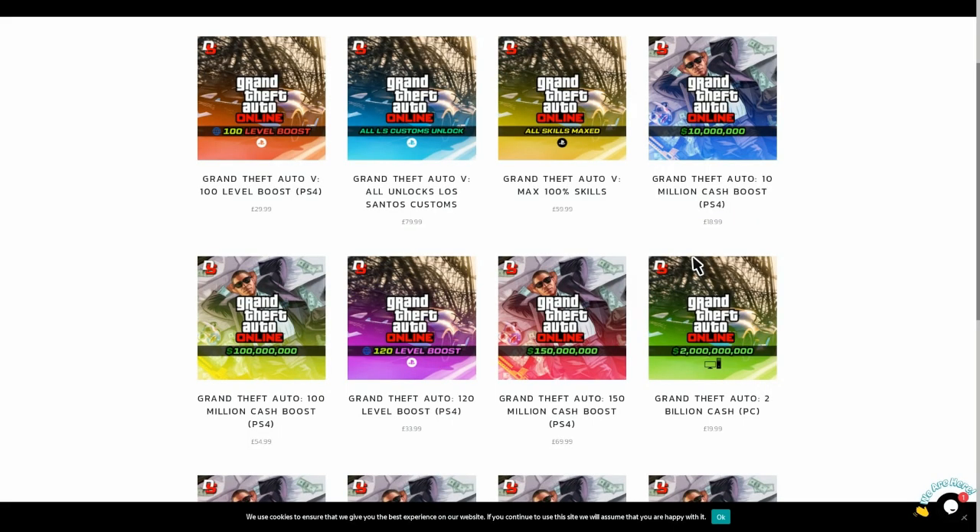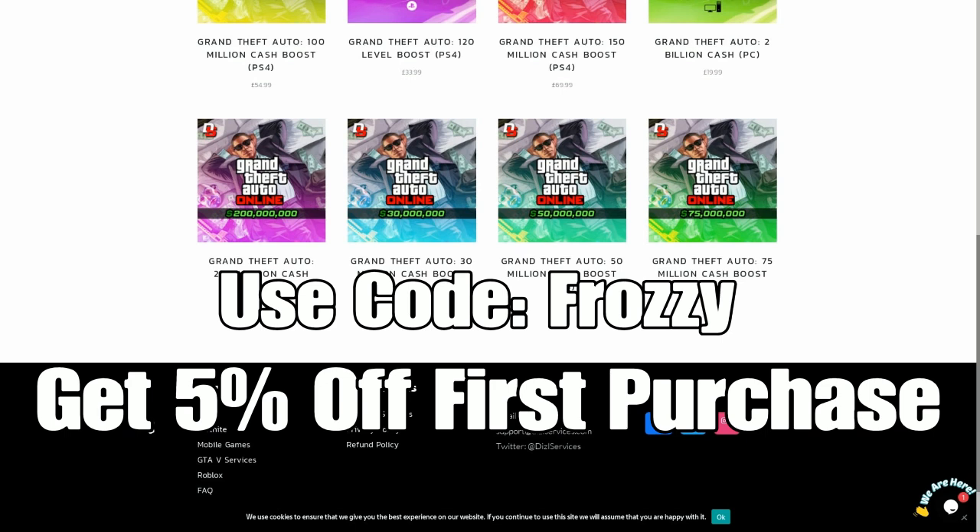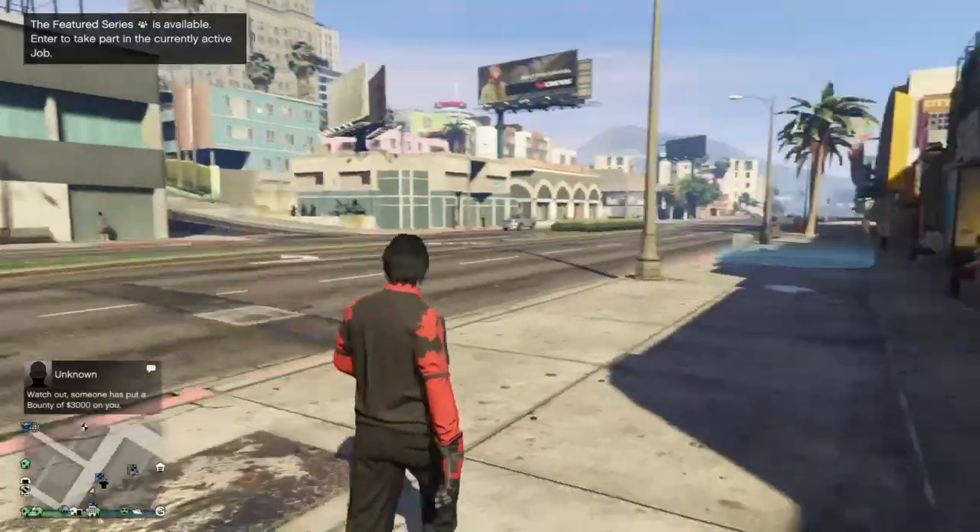Today's video is sponsored by Diesel Services, links are down below in the description. They have cheap RP and money packages, way cheaper than what Rockstar will ever offer. On your first purchase make sure you use code 'frosty' because you get two percent off. Make sure you do check them out.